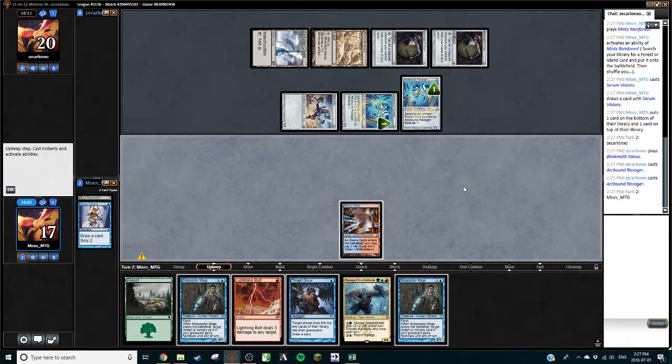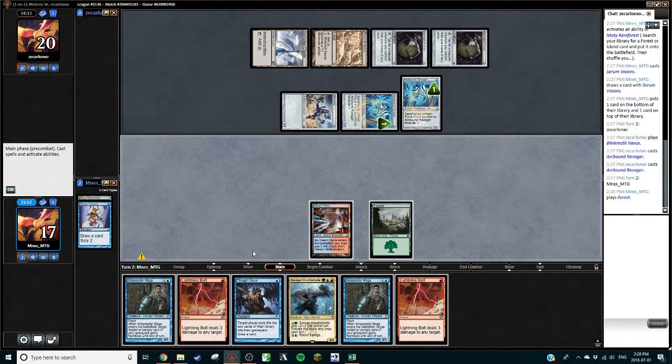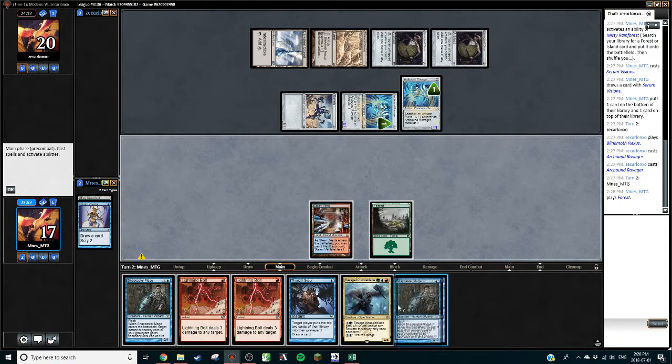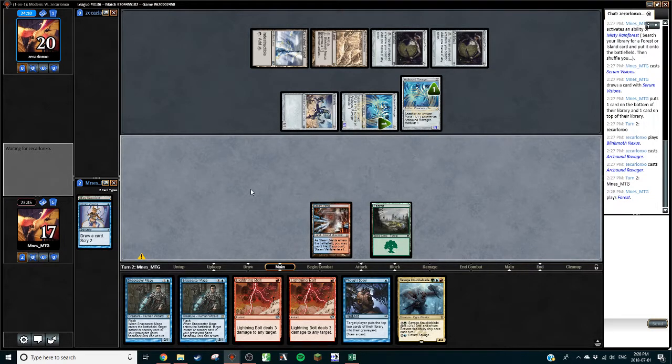Second Ravager — all right. What we're going to do is probably just hold up Thought Scour because Lightning Bolt is pretty easily going to be blown out here. I want to try to find another red source and be able to cast more spells. If we go for one Lightning Bolt they'll deal with it easily. Maybe with access to two we could cobble something together, but the second Ravager makes that basically impossible — we're still going to try.